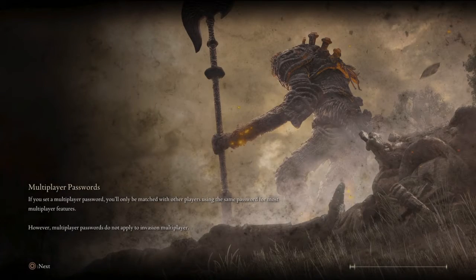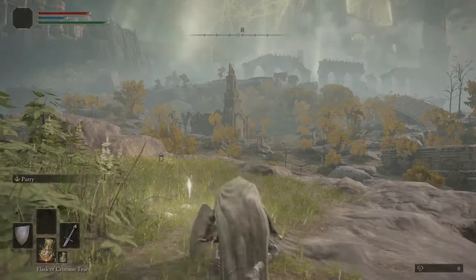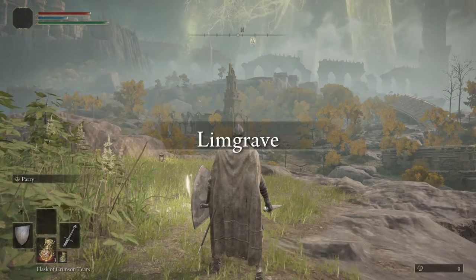Oh wow. So I'm gonna roll back. I'm gonna open my steps, and it's gonna disappear. Just checking the wiki here — it says, 'Where to find small golden effigy: it can be found at Limgrave, west of the first step site of grace.' Map link. This is false. It can be found at everything.